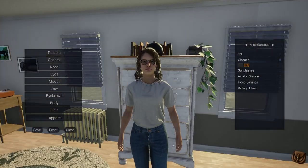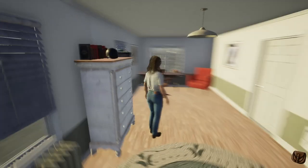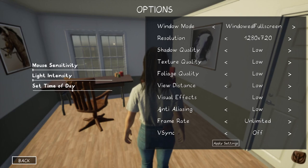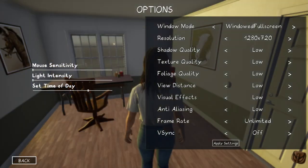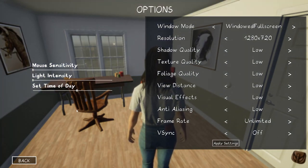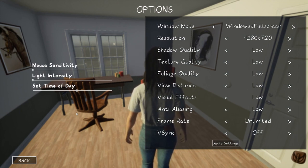I'm gonna save that and close. There are some things you can change in the settings — you go to options and you can set the time of day, how bright you want it to be. You can't control the weather, which I wish you could, because it rains a lot and I can't stop it.